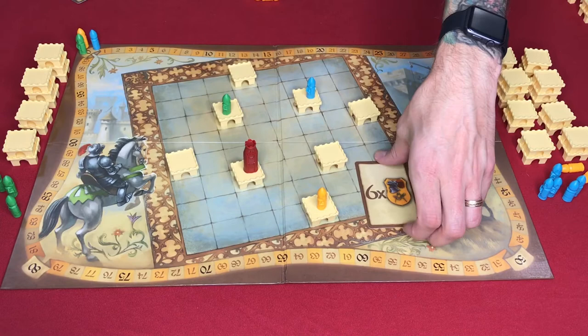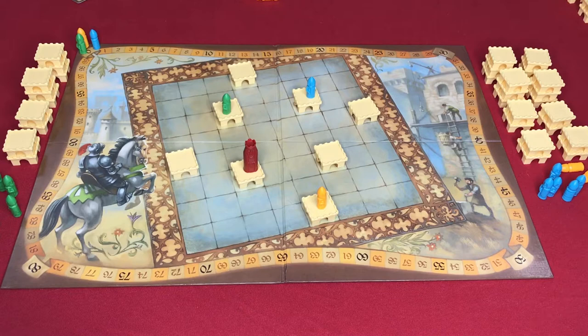Finally, for an action, you may move your knight one space on the scoring track. An interesting item of note: let's say you were the blue character with one action point left and wanted to move up the track — you would not share the space with your opponent. You would actually jump over them and go to the spot in front of them.